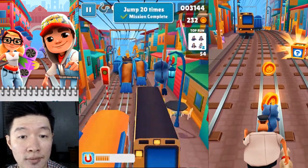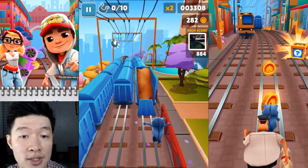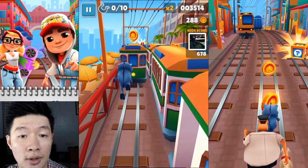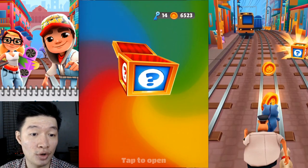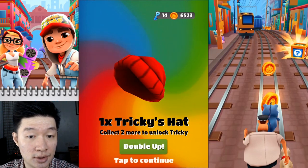Just doing great — I don't have to worry about all those coins, they just come to me. Oh, I need to jump higher please. I'm not going to use another key, but that's more or less about trying this out. Tricky's hat — collect two more to unlock Tricky.